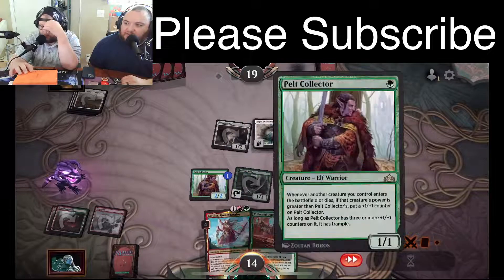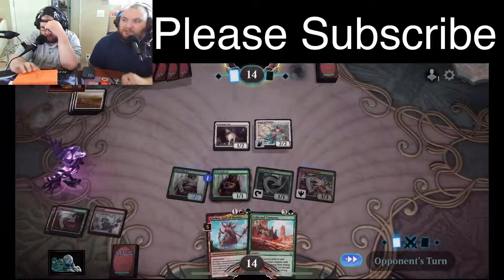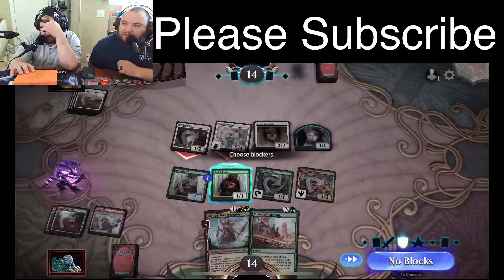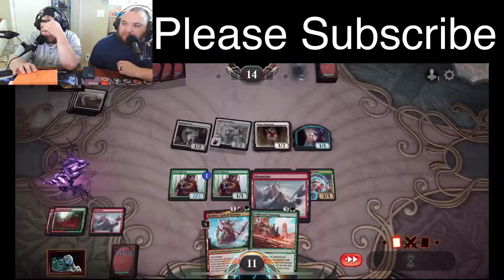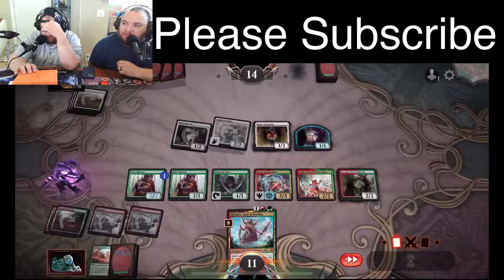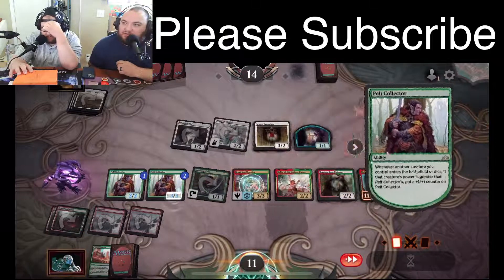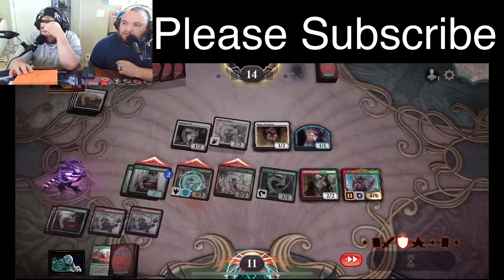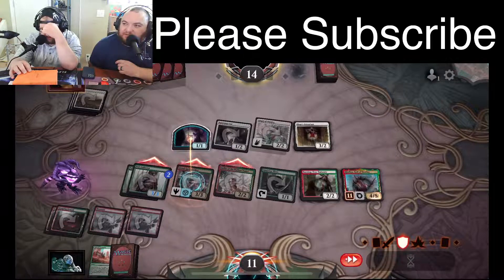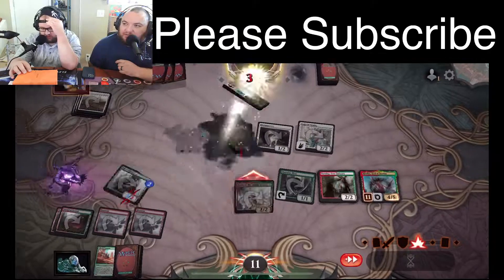I played really poorly there — should have played the Pelt Collector first. Opponent just accepts the damage, which was kind of surprising. We're racing. I think I'm gonna race a little faster — Burning Tree! I totally have a great line here, so I'm gonna get Klothys. Look at this! He's like 'what happened?' Yeah, you got Gruul aggro'd buddy. My board's insane! I love playing this deck, it's just a ton of fun to puke your hand onto the table.